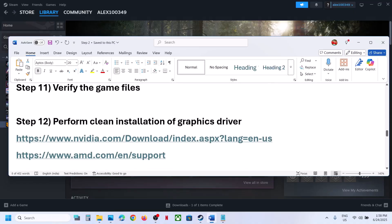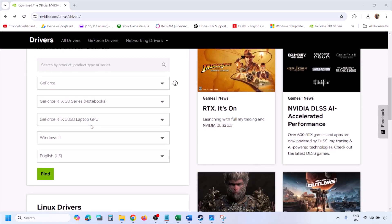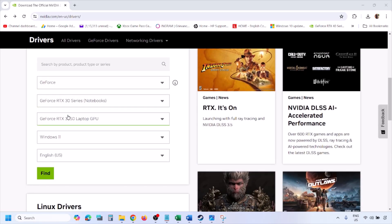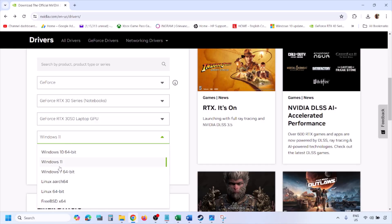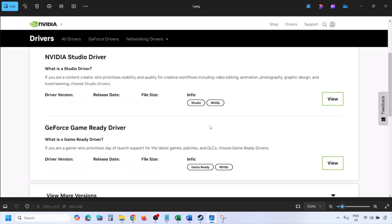Still not working? Perform a clean installation of your graphics driver. If you have an Nvidia card go to the Nvidia website; if you have an AMD card go to the AMD website. On the Nvidia website, select your graphics card from the list and select the correct operating system — Windows 11 or Windows 10 — then click Find.